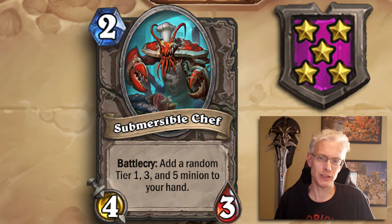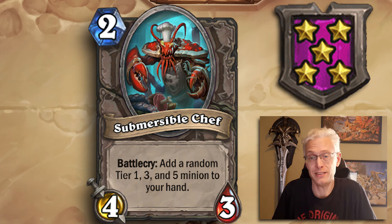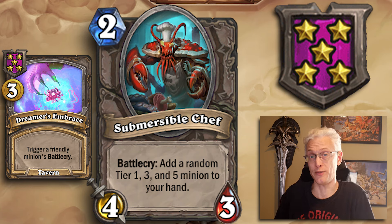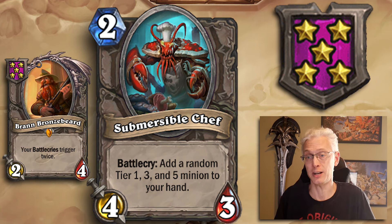Tier 5, 4/3 — Submersible Chef. Battlecry: add a random Tier 1, 3, and 5 minion to your hand. If you have to pay for this it's essentially you making gold because you play it and get three more cards — easy value. Do you have ways to trigger it? Do you have a Bran? Make sure there's room in your hand. This card will give you a ton of economy fast.